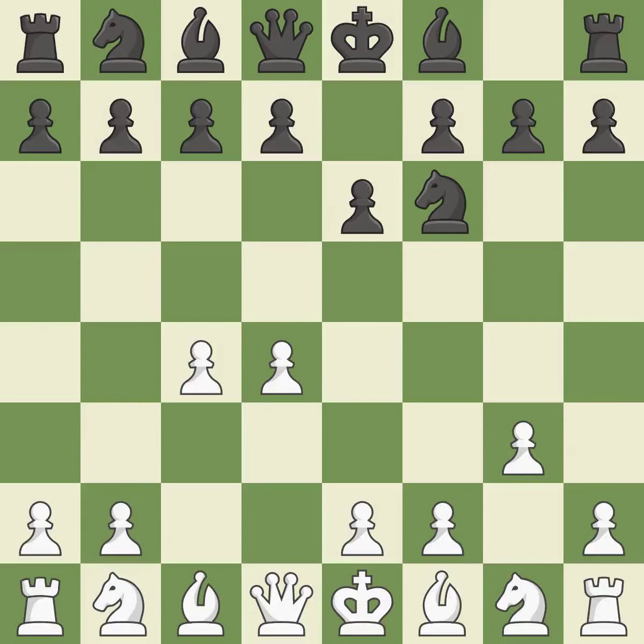The Catalan opening is a slower, more positional opening where White prepares to fianchetto the light-squared bishop on G2, where it will help control the center. The pawn on E4 is under attack as D5 occupies space in the middle.